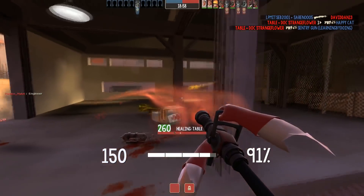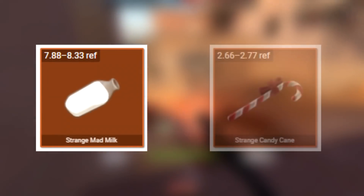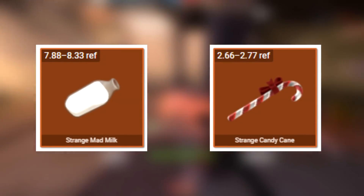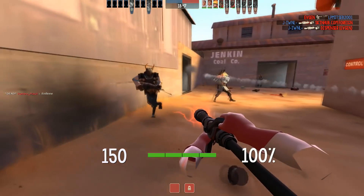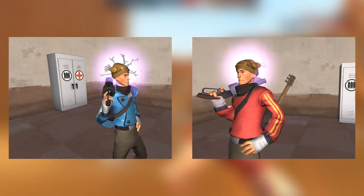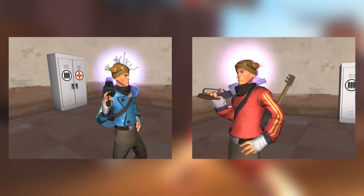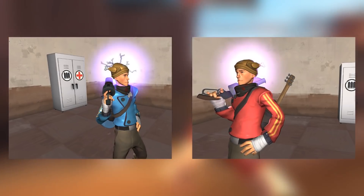For the secondary and melee weapon I decided to go with the Strange Mad Milk and the Strange Candy Cane. These are just personal preference — they're my two favorite secondary and melee combo. One's coming in at 8.33 ref and the other at 2.77 ref, so just around 11.33 refined total — not too expensive.